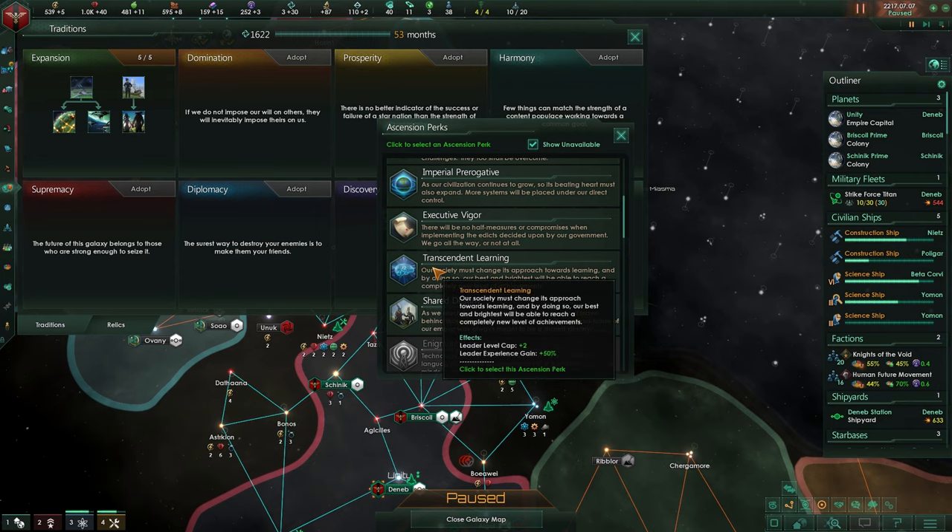Transcendent Learning gives leader cap plus 2. It used to be 5, they bumped it up to around 10, and we're already at plus 1, so that's 6 — this bumps it to 8. It also gives leader experience gain plus 50%, so if your leaders were dying at level 4, this will make sure you see them at level 6 or maybe even level 7.